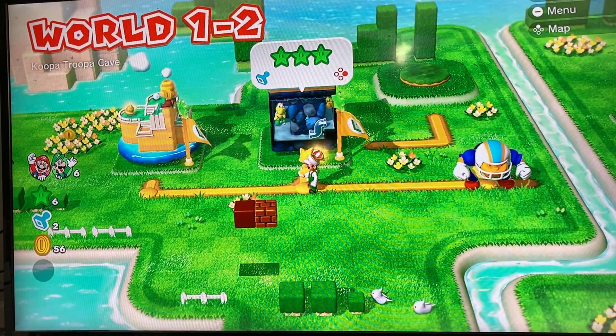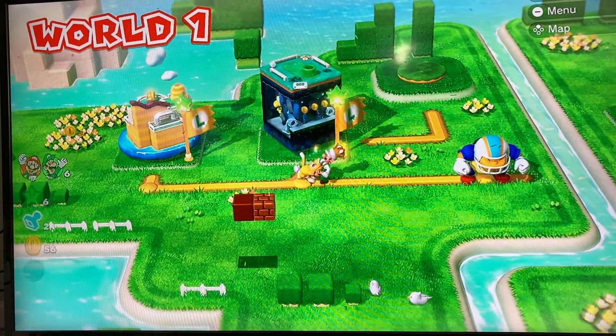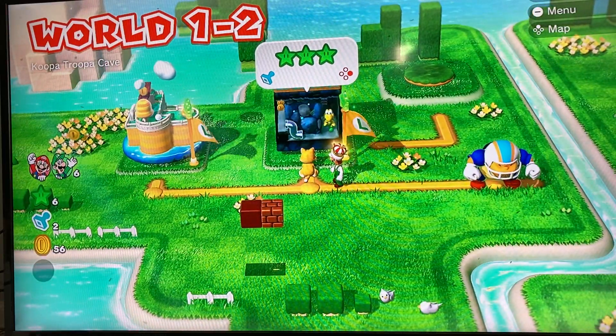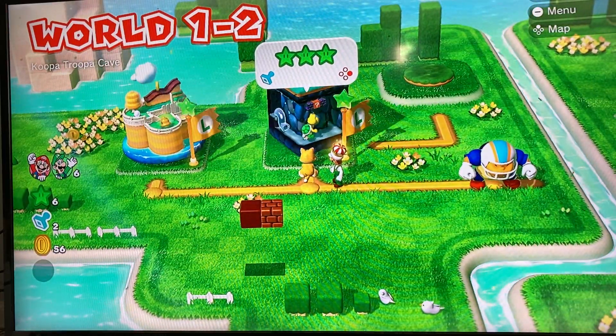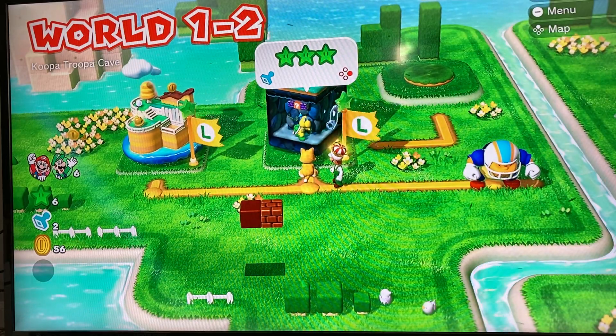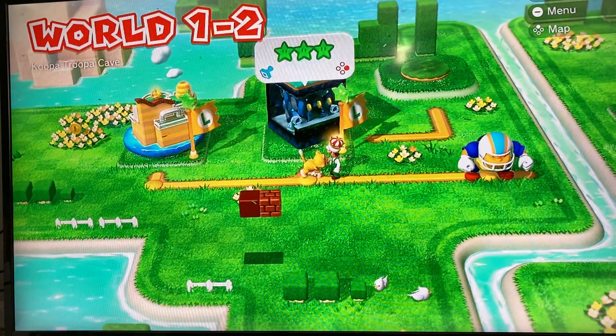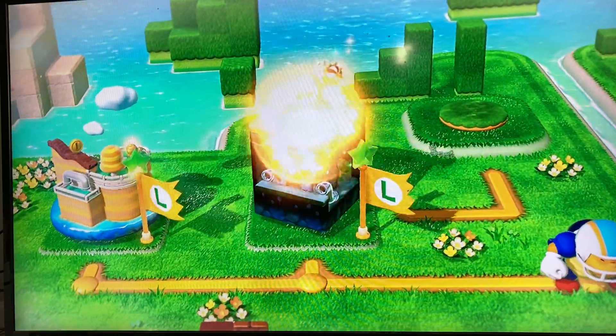Hi guys, in this video I'll be showing the secret warp in 1-2 Koopa Troopa Cave in Super Mario 3D World on the Switch version. You're gonna need to have a cat suit to do this.